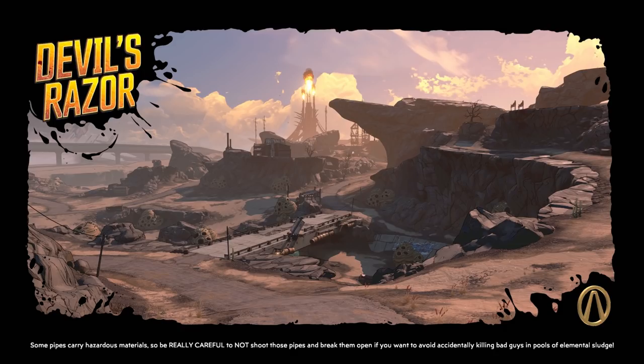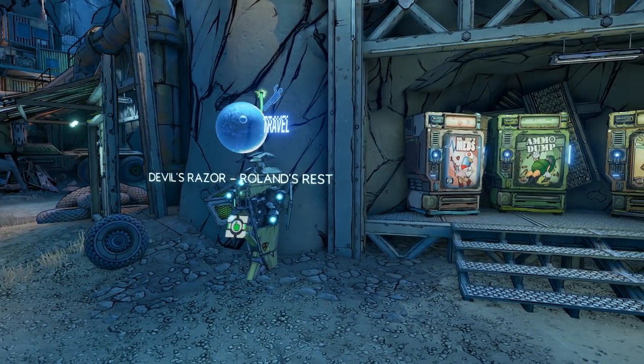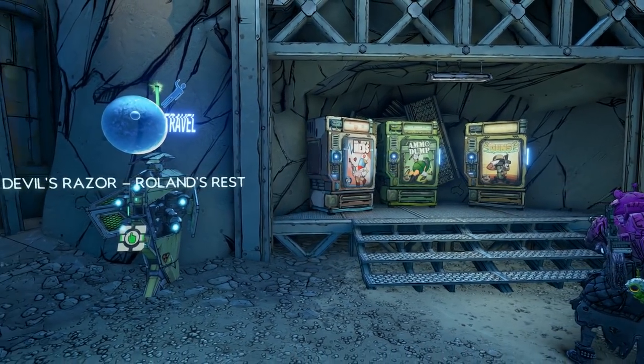I looked through all the planets and all the maps to find the best location to do this and to farm quickly, and it looks like Devil's Razor map is the best location. This is going to be on the planet Pandora. This is also a great location because it's not DLC — there might be some people that don't have DLC 1 or 2, but if you have the base game you will have access to this location. This map is great because it has the most machines; most maps throughout the game only have two machines close to the fast travels, and both locations on this map have three machines. This map only has two fast travels.